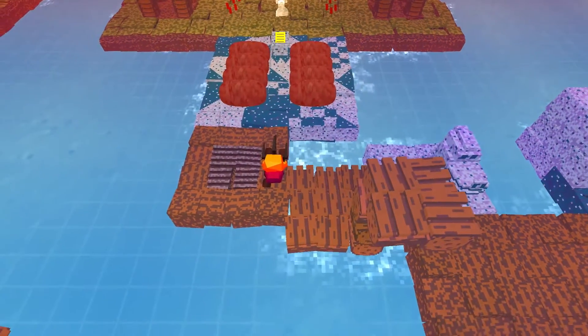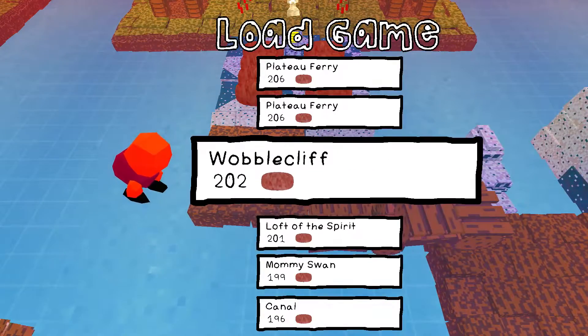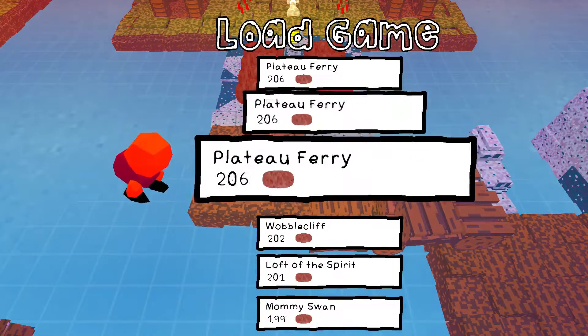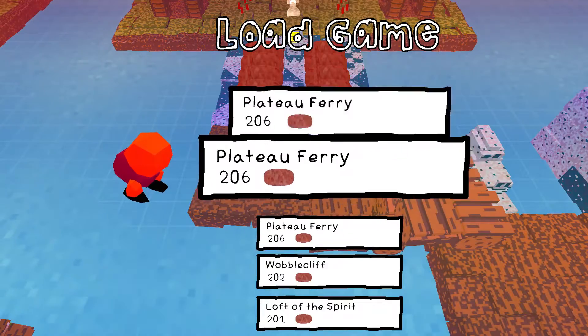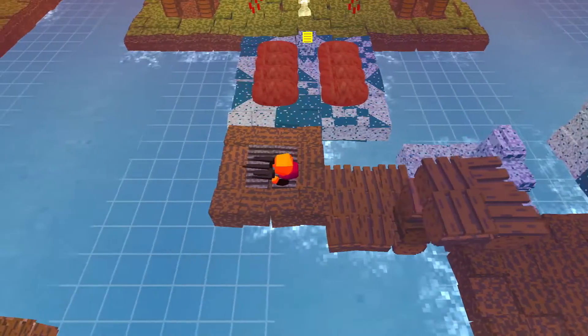Hello, welcome back. Last time I did a couple of puzzles, one of which did some interesting things to my load game screen. Plateau Fairy has saved itself three times, which I guess makes sense because it affects something out here with the position of that and the dragon and stuff.